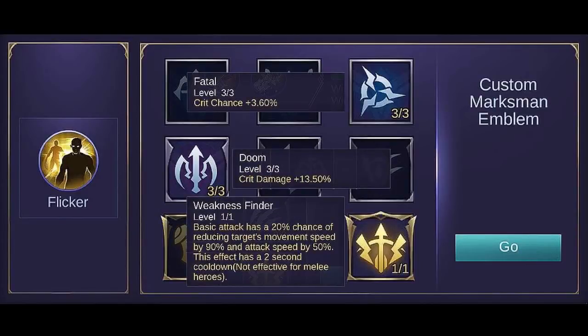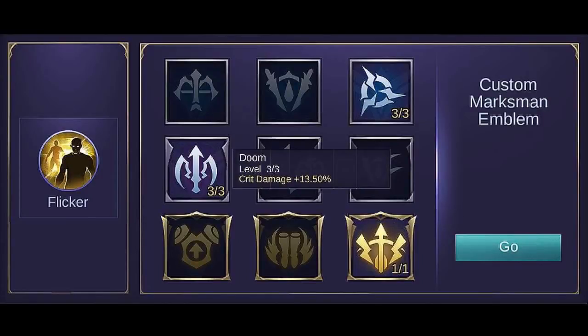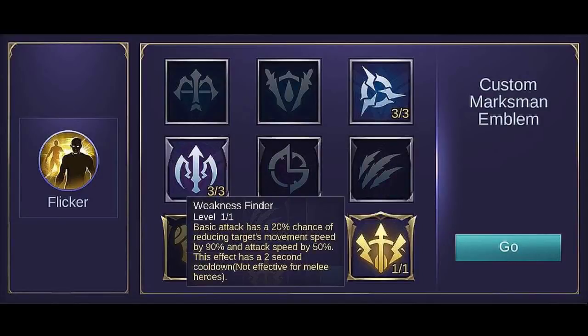In my opinion, the best emblem set to use is the Custom Marksman emblem set. It can provide extra stats according to your needs. Set Fatal to its max level because it gives you extra critical chance — higher critical chance means a higher chance to deal critical damage. Set Doom to max level for additional critical damage. Get Weakness Finder to have the chance to slow enemies, greatly reducing their movement speed and attack speed. This is best for chasing enemies when your second skill is on cooldown.